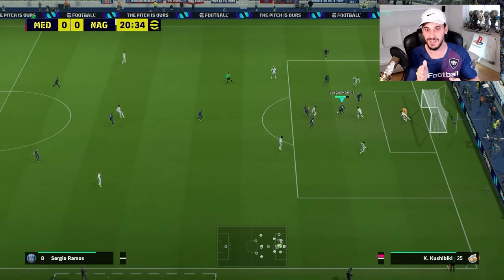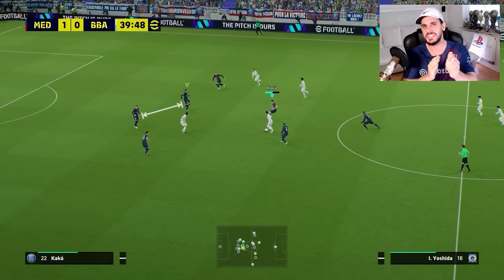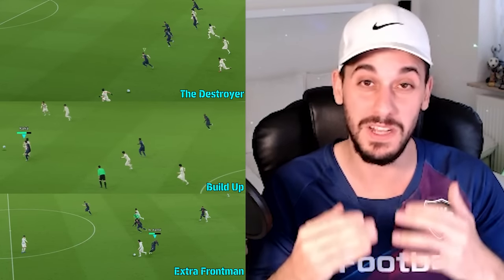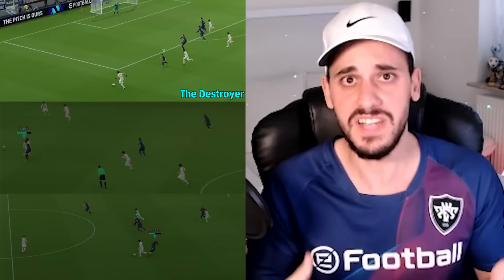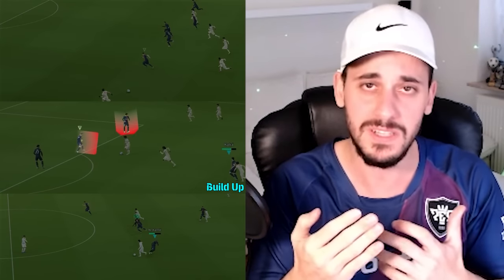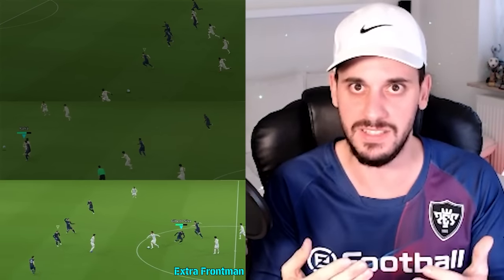In one situation he was even further forward than my Mbappe — it's unreal. In defensive behavior, the Extra Front Man does a solid job overall — keeping his distance from the opponent and maintaining a solid distance to his center backs, not dashing forward like a Destroyer. Now comparing each play style: without the ball, Destroyers can win back possession really fast but are dangerous because they open up space behind their back line. Build Ups are more structured and cover space behind them but don't actively attack the opponent all the time. Extra Front Men feel more uncoordinated in their defensive behavior.